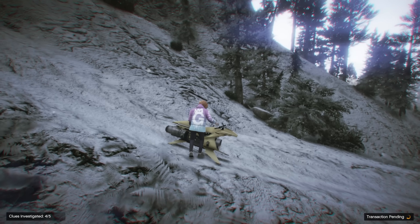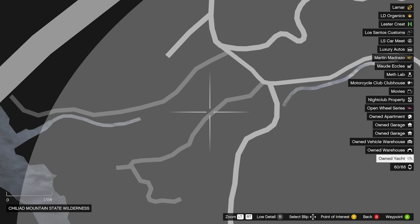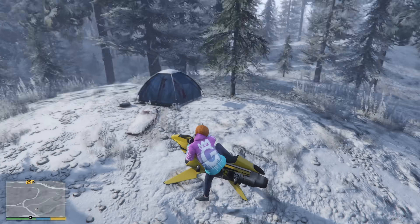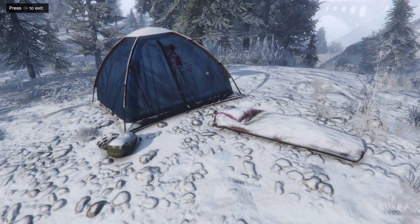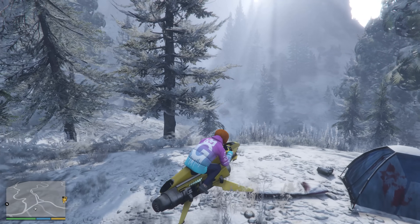One more to do. Hop back on and head to this location right here — you can see these two little roads, and you're going to be right in the middle in this spot. Here we are in the exact spot. You can see this tent right here — go up to it and investigate. Now exit — five out of five completed.